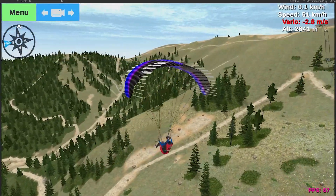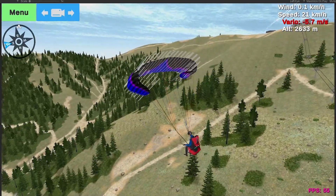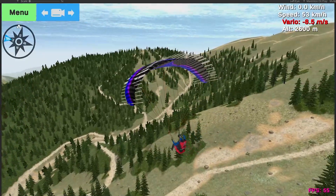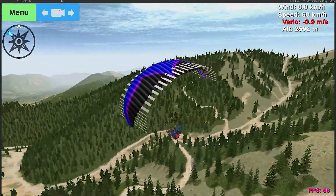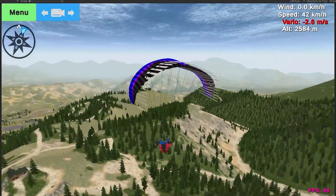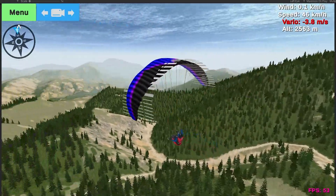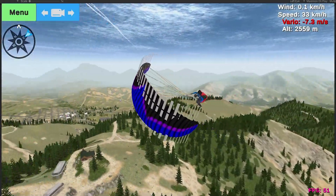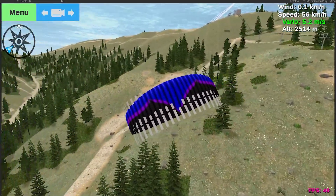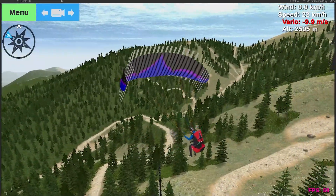If we try to stall here — if I hold the brakes, you'll get a collapse in the wingtips. You can do rocking, wing overs, and much more realistic feeling swoops. You can swoop and stall out on the top.